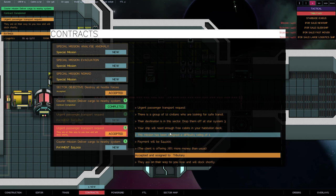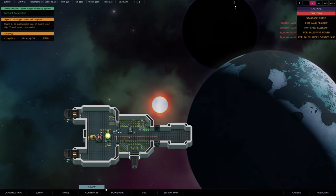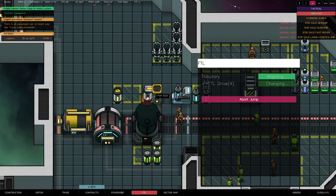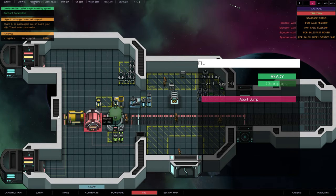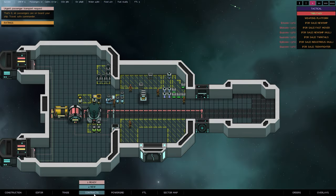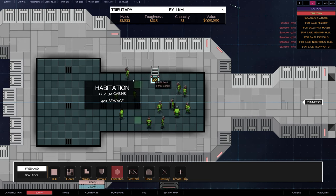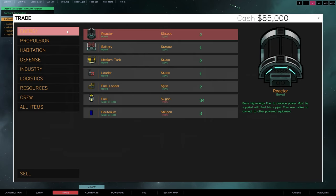We're going to accept this contract - it's going to give us a lot of money, 44,000 credits, and they're offering 78% more than usual. Let's go to sector map, select transport passengers, go to the FTL drive, prepare to jump and get over there. Our fuel tank has finally capped out which is great. Now let's deliver the 12 passengers - we'll see them up in the habitation area and they'll go down the ladder and be delivered, giving us that 44 grand.